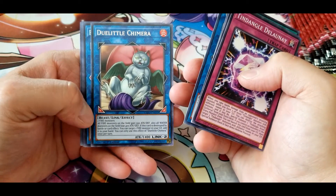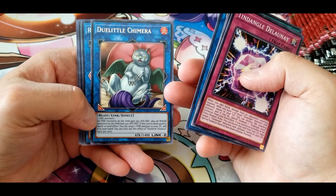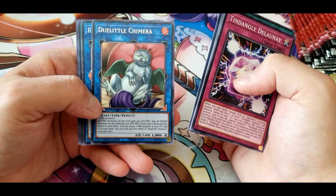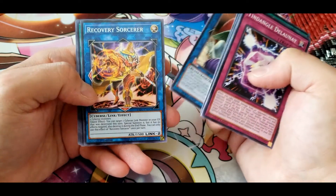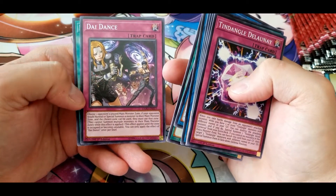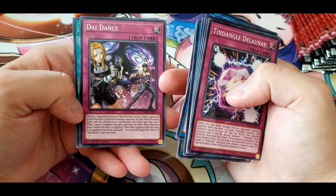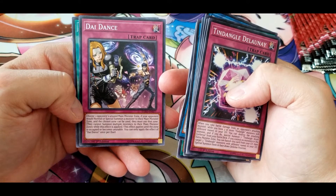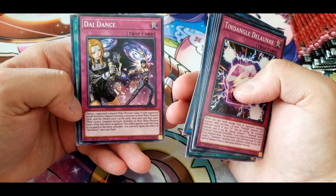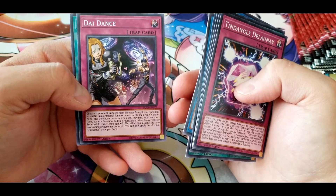Do Little Chimera: all fire monsters on the field gain 500 attack and defense, all water monsters on the field lose 400 attack and defense. If this card is destroyed by battle or card effect, you can target one fire monster in your graveyard and add it to your hand. You can only use this effect once per turn. Another Recovery Sorcerer, FA City Grand Prix. Die Dance: choose one of your opponent's unused main monster zones — if your opponent would normal or special summon a monster and the chosen zone can be used, they must use that zone and cannot summon multiple monsters to their main monster zone while this effect is applied. This effect applies until the zone is occupied or becomes unusable. You can only apply Die Dance's effect once per duel.